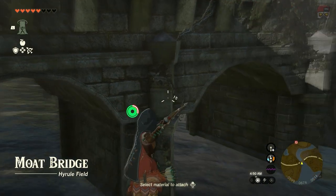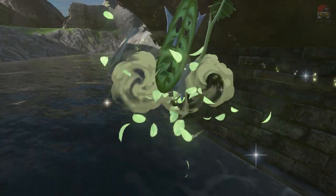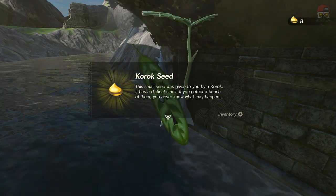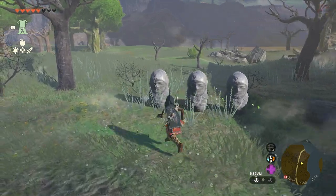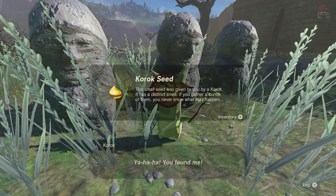Moving on to the fifth one — there's going to be some hidden archery. Just random balloons you'll find in kind of hidden places. Go ahead and shoot it and it will spawn a Korok. Number six: you're going to see these moving sparks on the ground in certain places. Go chase after it, interact with it, and that'll spawn a Korok for you.